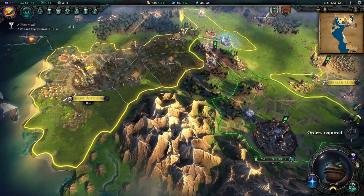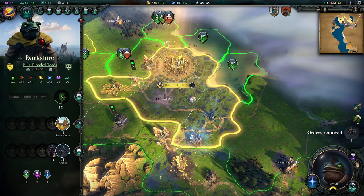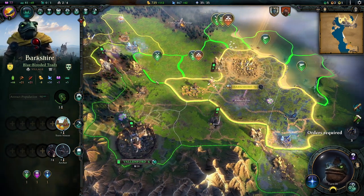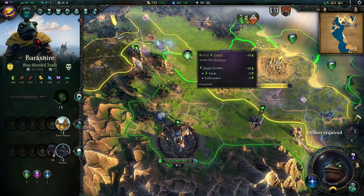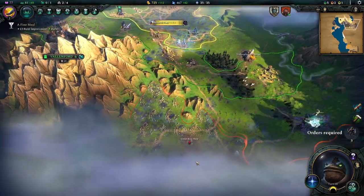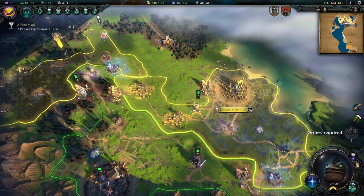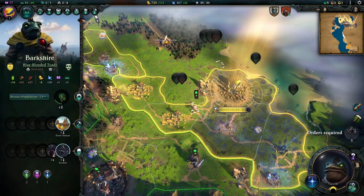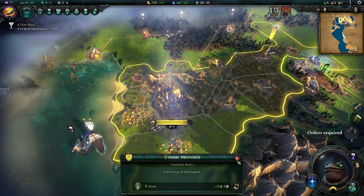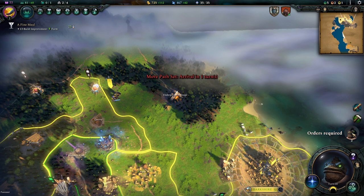It's a little sad because what we've already built doesn't really count. However, we have Berkshire still to upgrade and they can use some farms. What I just said we're not going to do, we're actually going to do — block them off now. We're going to take this farm so they have to go this way. I want to go this way. Eventually, later down the line we can always switch out the farms for something different if we don't feel like we need them anymore.